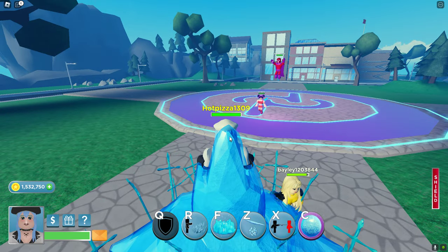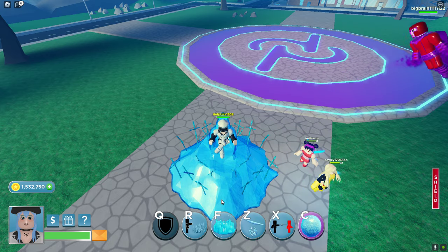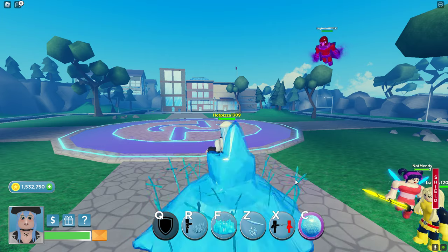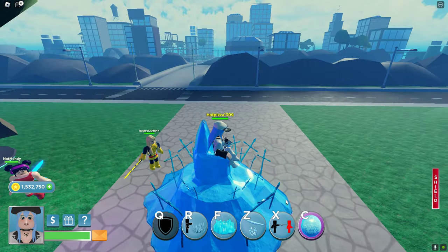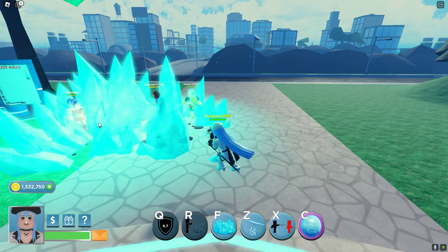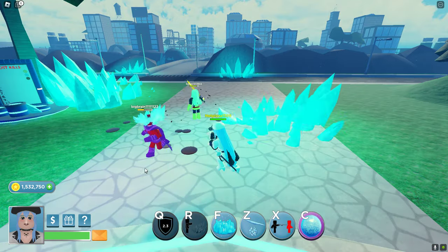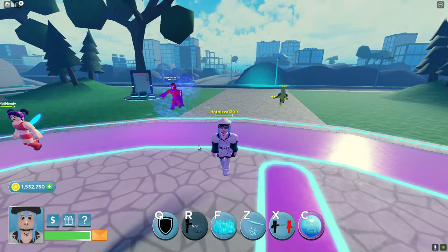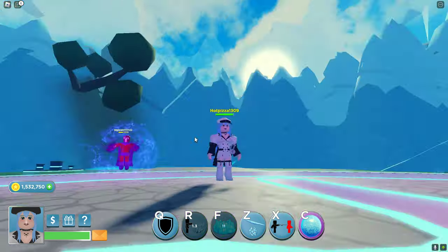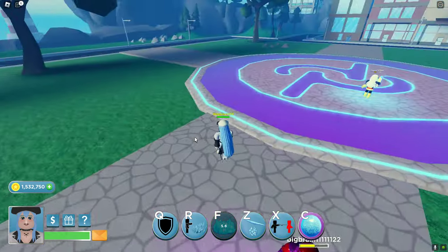Let's look at her abilities. First we got Q, which is her ice shield that does damage to people around it — like a throne of ice, pretty cool. Next we got R, basically wherever your cursor goes you'll have ice. Then we got F, which puts up a whole thing of ice around you and it'll damage and push back people.